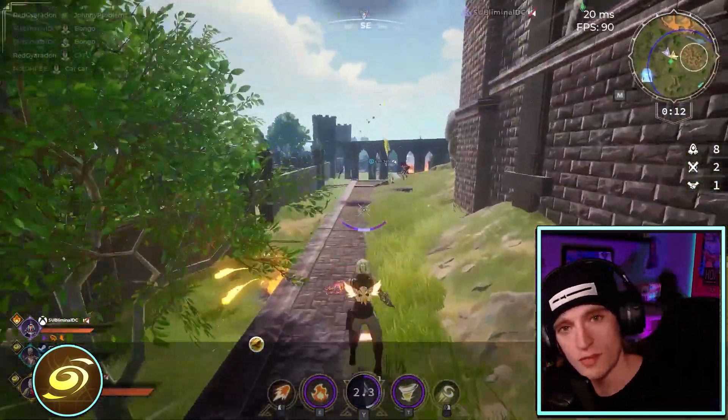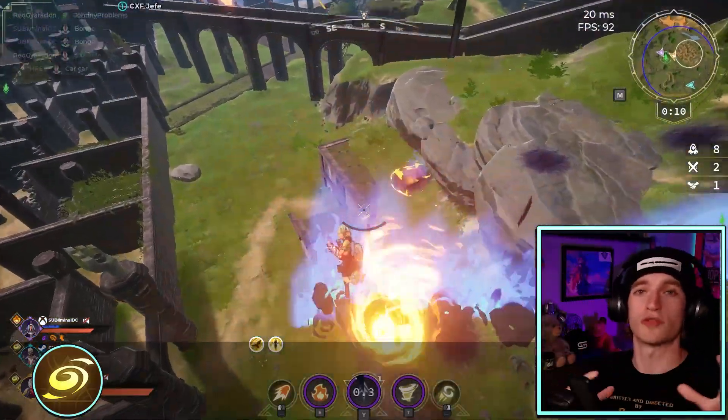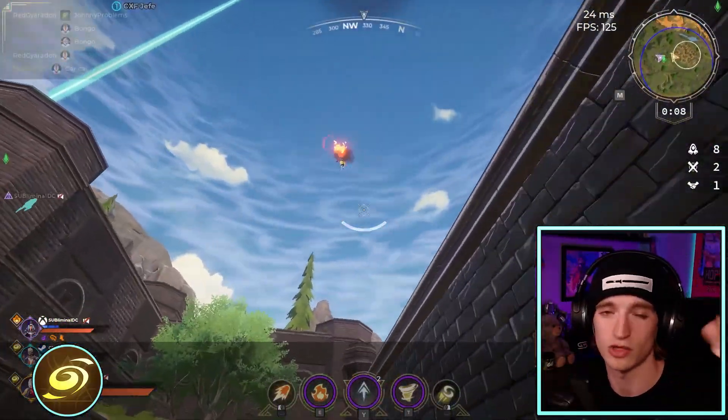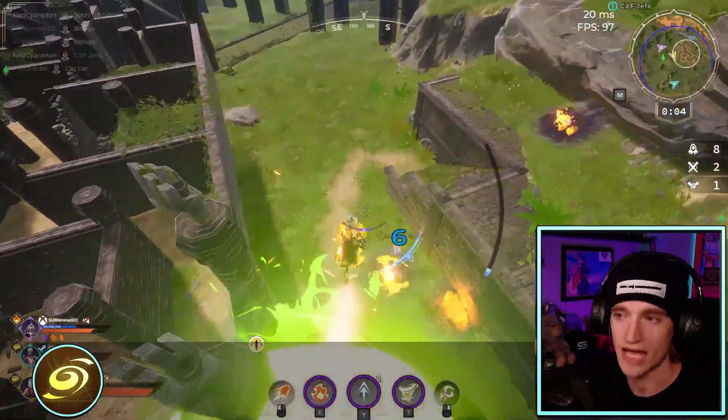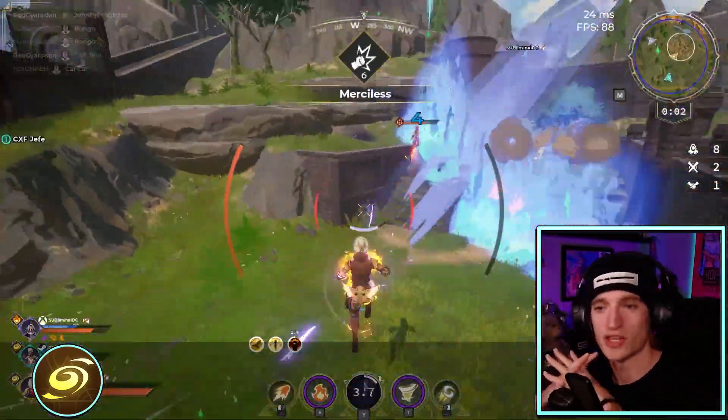The movement you can do with Tempest in this patch is so much more than previous patches, plus the fact that we're a little bit heavier. You're not as floaty on Tempest. When you go up into the air, you come down a little bit faster. So Tempest is going to be the number one best BR class.